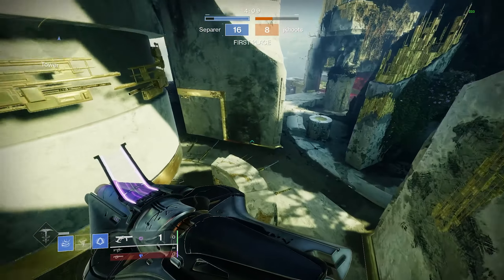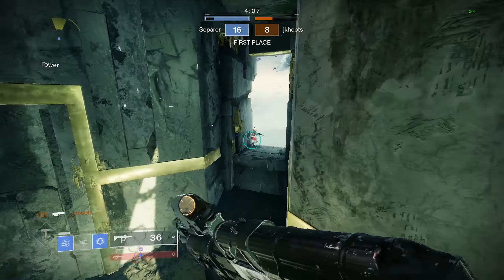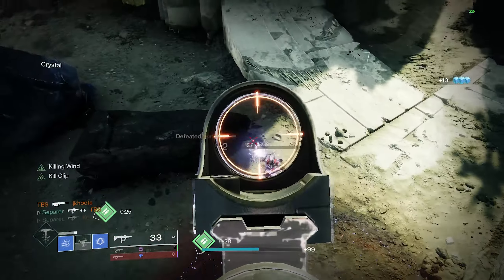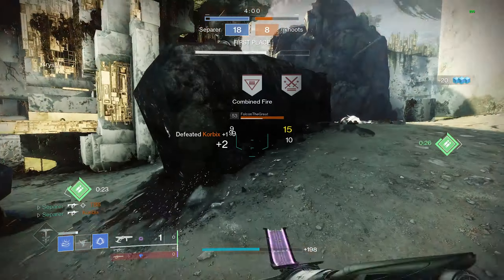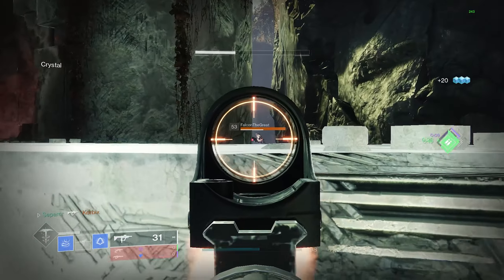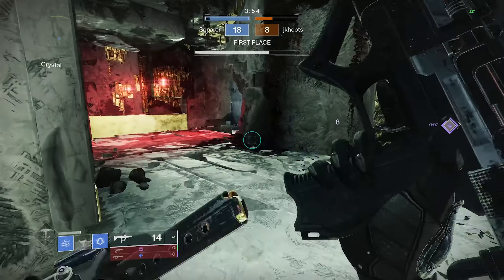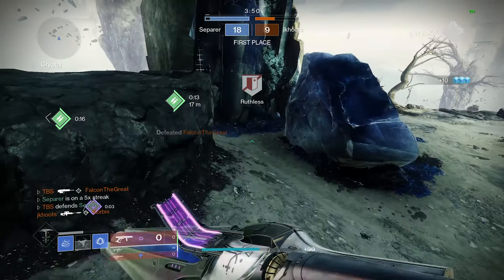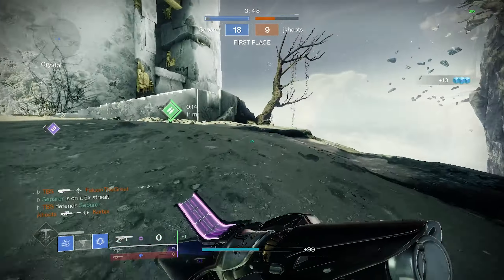The handling with this build is really key as well. Got a Kill Clip — we can hop back out. Looks like we did shoot a little far. Keep him weak. And get our kill stolen. It's okay, we'll pick up the special ammo and buzz off.